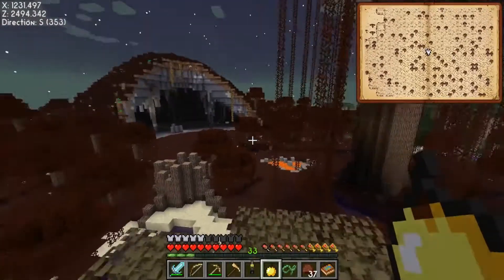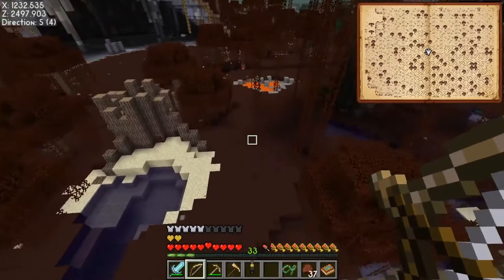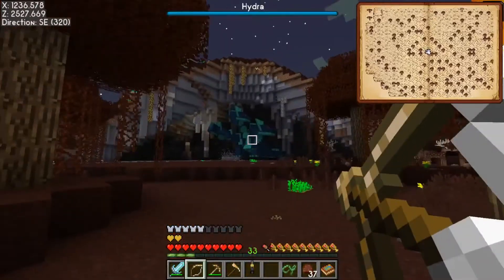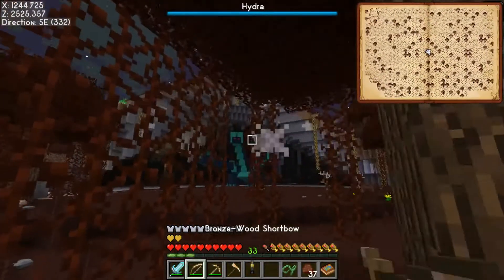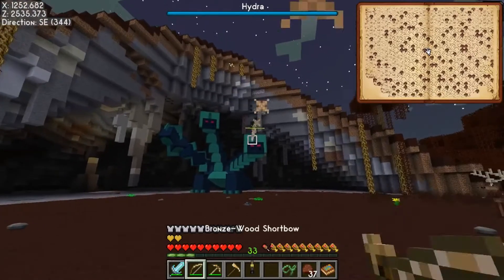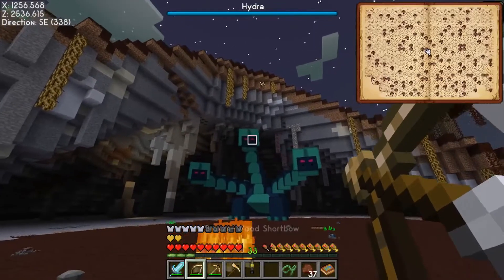Actually, I'm surprised it's not right there. I know it spawned accidentally when I was running past. Let's try with the golden apple — might have been a waste, I don't know if it'll actually help. For an emberite, you gotta be so close, or you gotta shoot — you go in when his mouth is open, if I remember right.